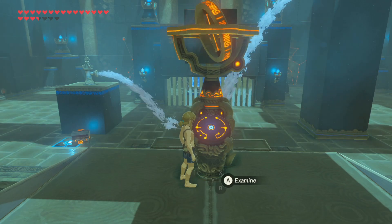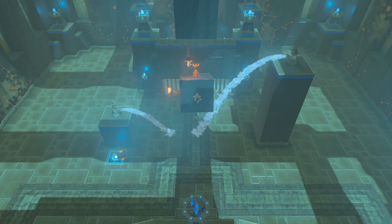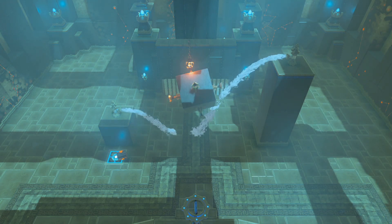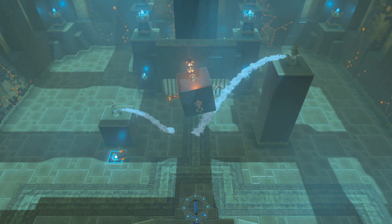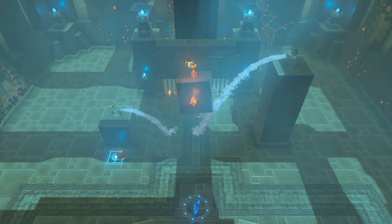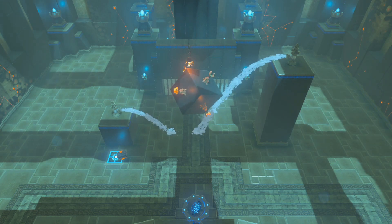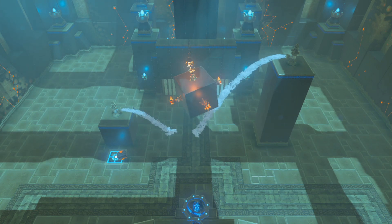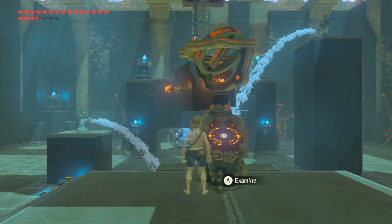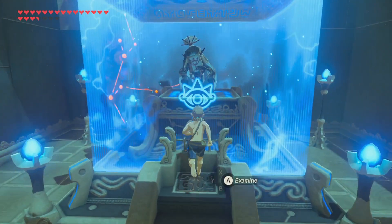All right, get this on a flat surface and hit A. Come on. Come on. You're kidding me. There we go. Come on, light it. There we go. It exited me automatically. I didn't have to press the B button. That was a fun one. I like that. I love these. This game's great. These puzzles are fun.